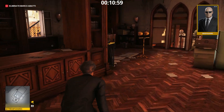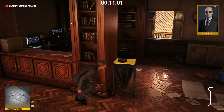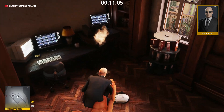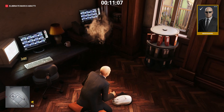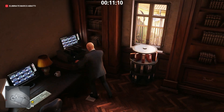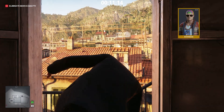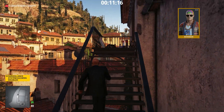In here. Take the crowbar and knock out the bodyguard who is guarding the surveillance recorder. One disguise remaining — the bohemian. Follow me, he is on the floor above.